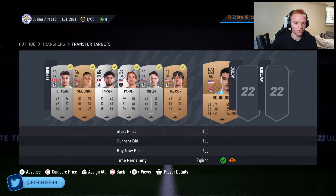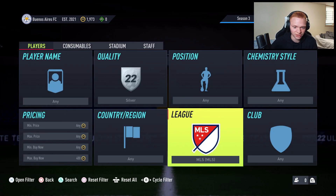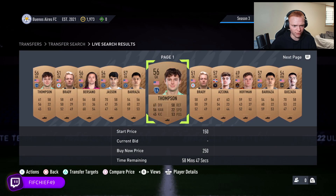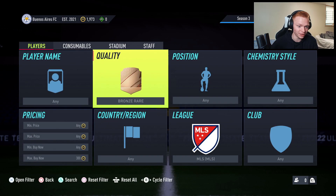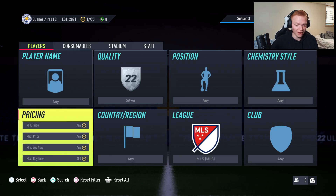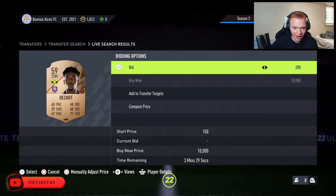I'm bidding on bronzes and silvers. I started by picking up a bronze for 150 — all the coins I had — and sold it for 250. Then I could start bidding 200 on silvers and selling them for 400. Essentially: any bronze I can bid on for 150, I list for 250; any rare bronze I pick up for 200, I sell for 300; and any silver I pick up for 250, I sell for 400. It's a repetitive method, but to get that first set of coins, it's kind of what you have to do.